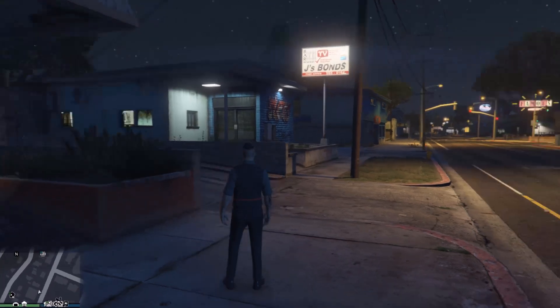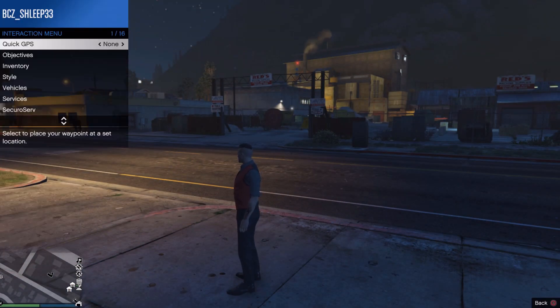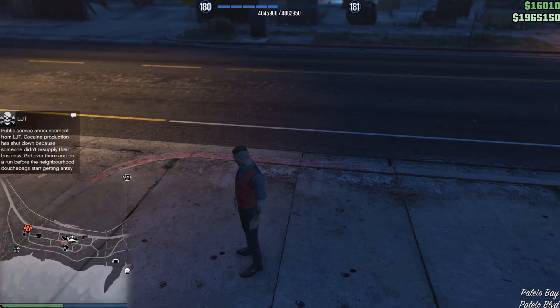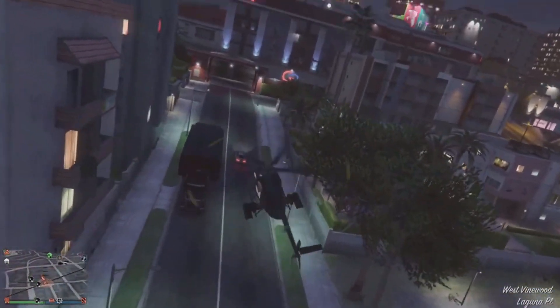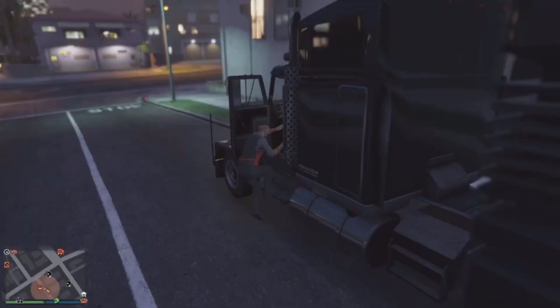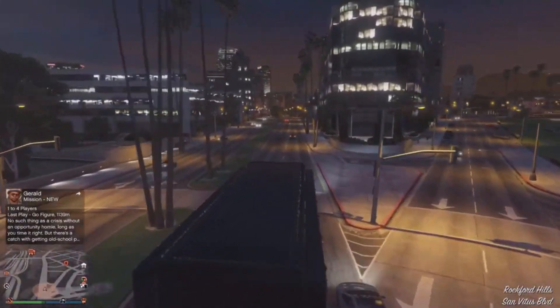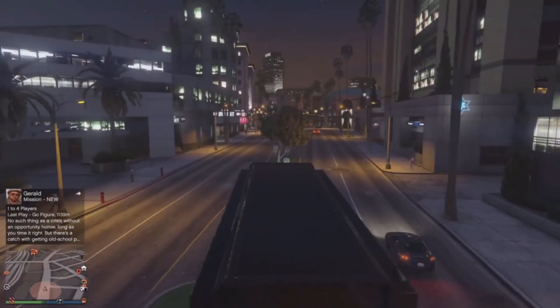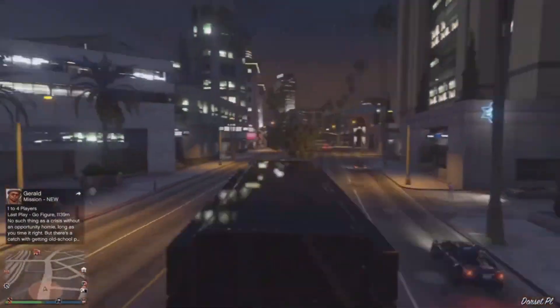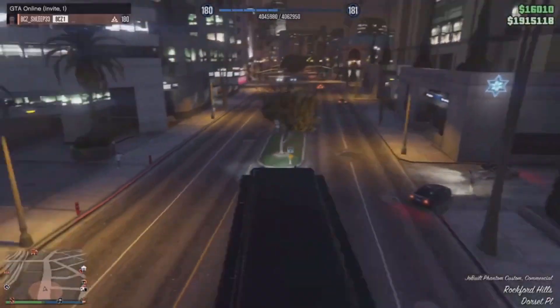Once you knock out you're going to spawn outside. My friend's bunker is in Palito Bay, so I spawn there — there's no possible way to spawn any closer to Los Santos unless your bunker is around that area. Once you spawn outside, make your way to Los Santos. I'm going to use a Buzzard to get there quicker. Once you're in the city, call up your MOC.